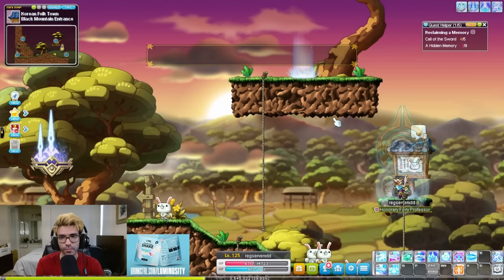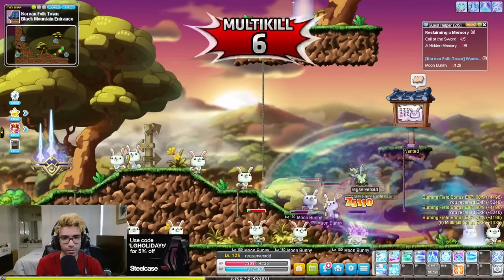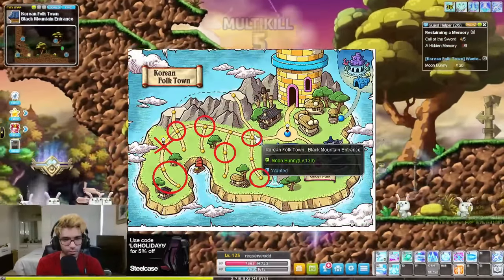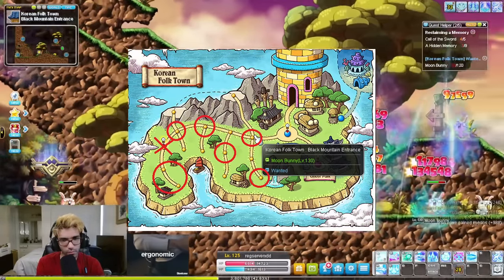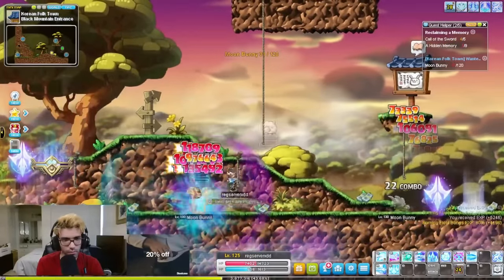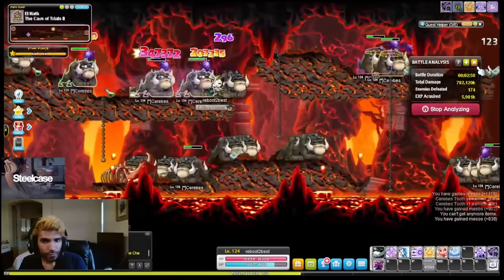At 125, it's time to head over to Korean Folk Town and do the Wanted Poster Quests. These quests get finished extremely quickly, and they also give amazing EXP. To do these quests, just go to one of the highlighted maps, or look on your map for maps that have the Wanted sign on them, and just kill a few mobs. I would recommend skipping the one in the Blinz map in Goblin Ridge, as this one is pretty annoying.